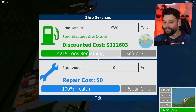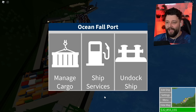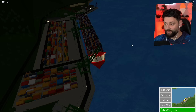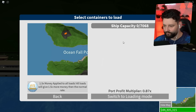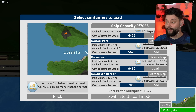We used 112,000 in fuel. Let's refuel and then manage cargo — switching to unload mode. We're going to get paid a handsome sum of 11.4 million! There's a port multiplier of 0.87, so I could have picked a better port. I wonder what the highest port multiplier is. This takes a while to unload with all these containers. We had 32 million — we should walk away with 44 million in the bank.